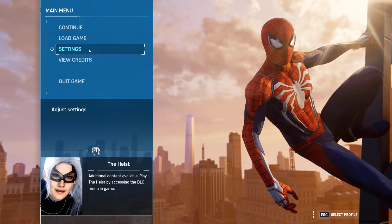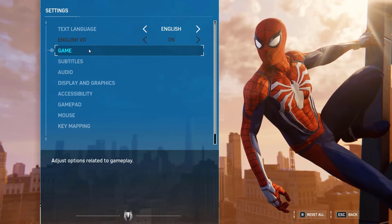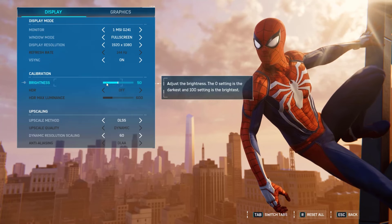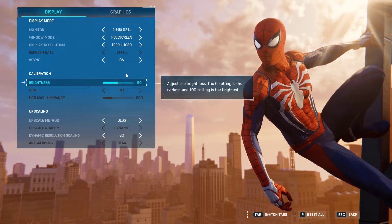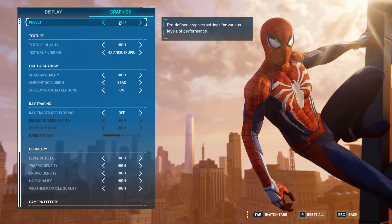Go to Settings, click Display and Graphics, then click the Graphics tab. Select the Low preset. You can also adjust the graphics settings in the graphics menu on the game's launcher.